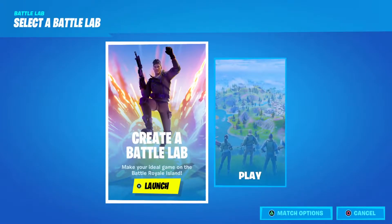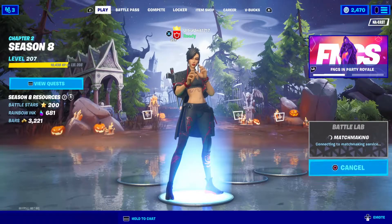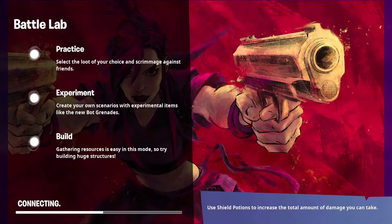If you guys have been enjoying the Fortnite content on the channel, definitely smash the like button and show support — consider subscribing if you're new. If you feel like getting anything in the current item shop, this is the last Halloween item shop. All the stuff that's been out through Halloween is in the shop right now, so if you were on the fence about getting anything, this is your day to buy. Also consider using my creator code, The Real Ultra Unit, to help support me and everything I do here on the channel.